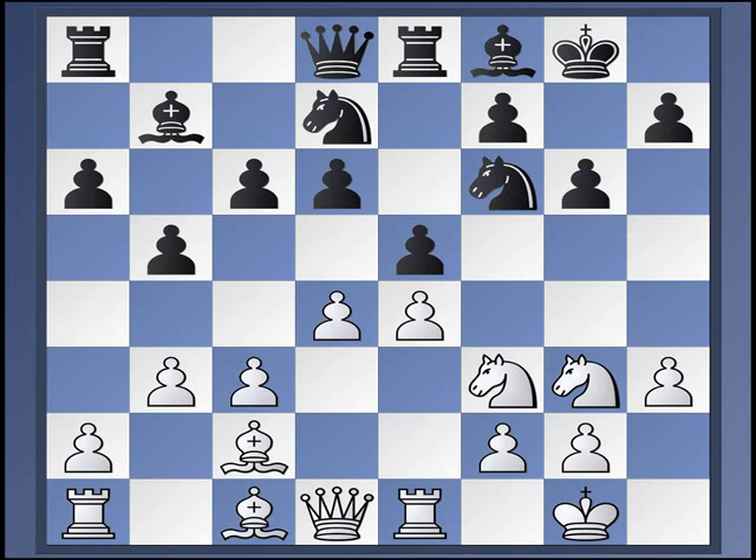The second idea is to play C6, stopping the D5, C4 setup. This one is a move that's been popularized by the Indian Grandmaster Krishnan Sasekiran. And in the New in Chess Yearbook survey, the author Sunararohan Kidambi suggests Bishop to G5, Bishop G7, Queen D2, Queen E7 as perhaps the most interesting.